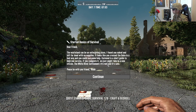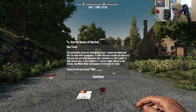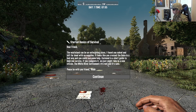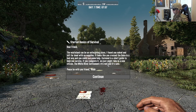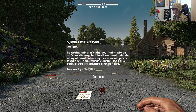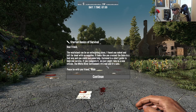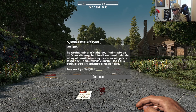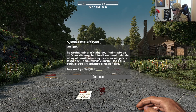A note reads: 'Okay dear friend, the wasteland can be an unforgiving place. I found you naked and left for dead with no supplies. It looks like you crossed the Duke in a bad way and could use some help. Enclosed is a short guide to help you survive. If you complete it, we just might take you in as a new citizen. The White River Settlement - it's real, it's safe. Peace be with you, friend. Signed, Noah.'